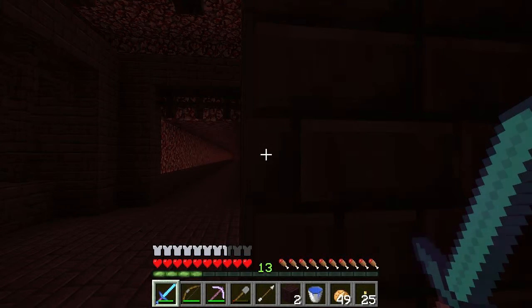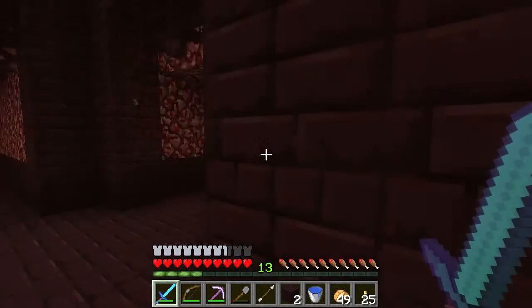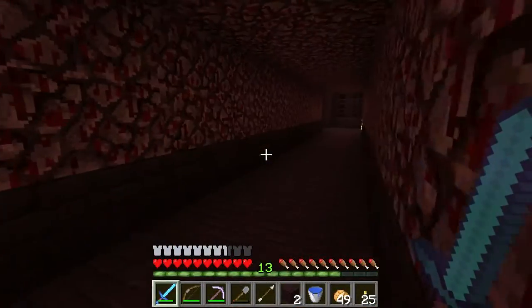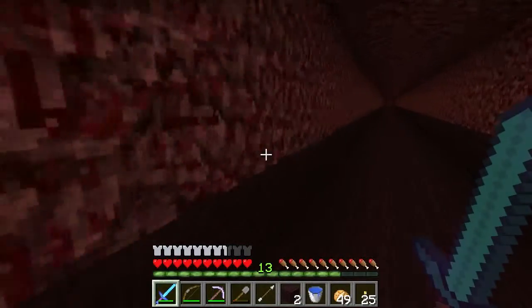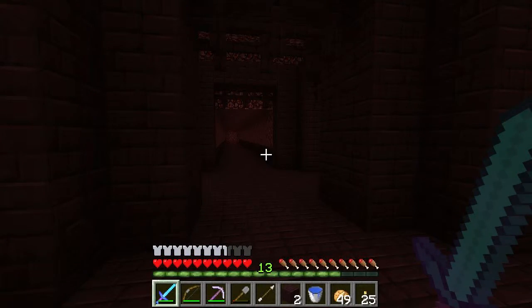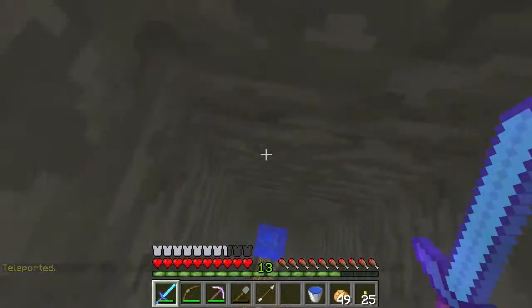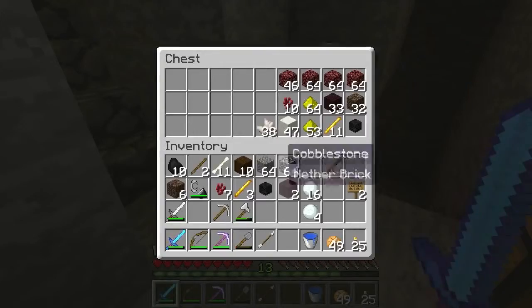Gonna keep going — I'm almost back and then we'll go do the brewing stand. There's another blaze — two of them. There we go. Can't complain, we're doing pretty well. I think that's probably all we're gonna get for right now. I was gonna take some of this fence but not this time, maybe next time. Next time we'll come out and try to get a ghast. Let's go back home. You notice that works — takes us right back. I've got a couple of nether bricks, more by accident than anything else.